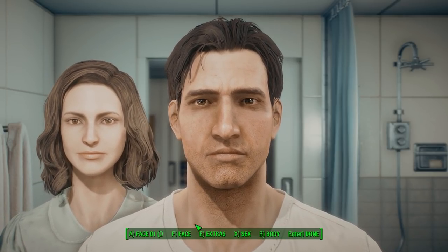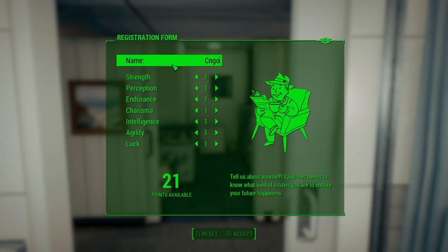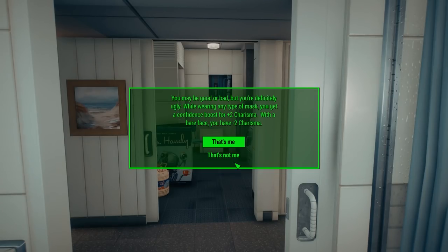You go through your normal character customization, but then from there you can actually pick a bunch of different things. Your special stats, which you pretty much always could do, but now you also have an option for traits, very similar to what was available in Fallout New Vegas. A lot of these have their own pros and cons. Some of them are directly from Fallout New Vegas, and they'll be applied to your character throughout your entire playthrough. A lot of them do have really good trade-offs, especially the custom ones — they're really interesting.